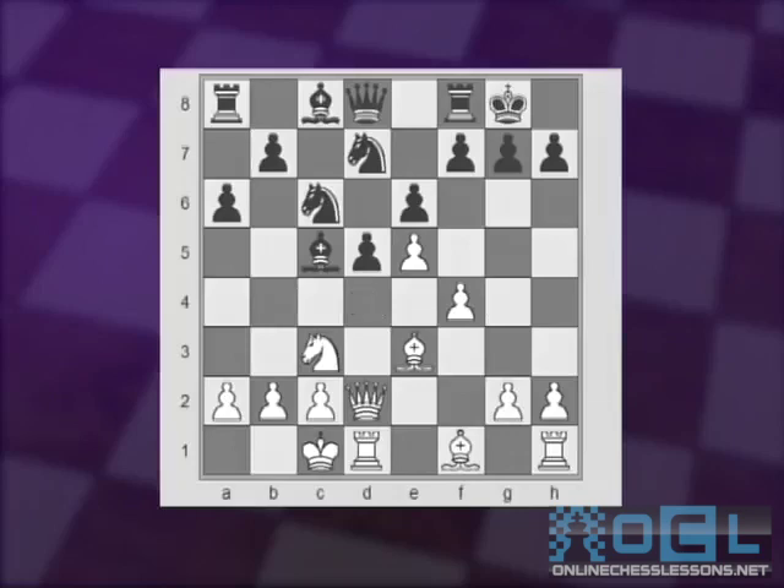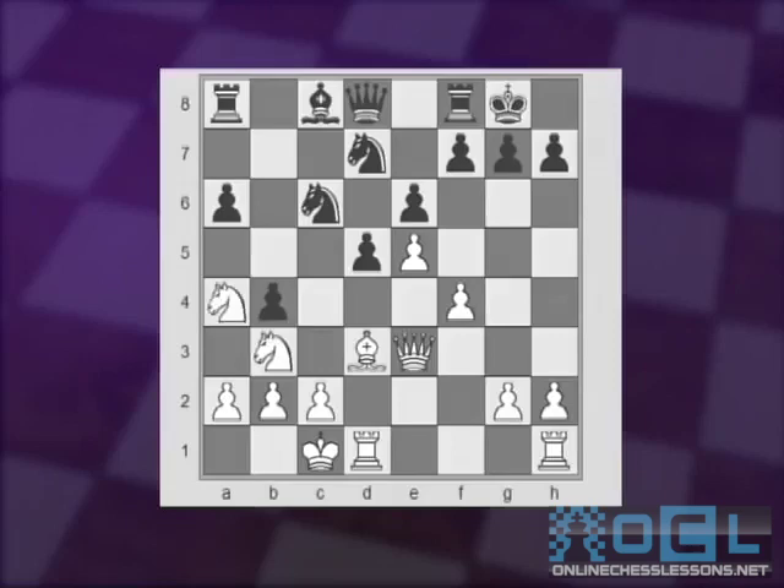White's most popular move is to play Nb3. As we mentioned earlier, the trade of the dark-square bishops helps White. After Bxb3, Qxb3, b5, Bd3, b4, Na4, Qc7, and g4 — this is how White would proceed with the attack. Bb7, Qh3, provoking a weakness.